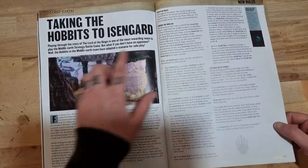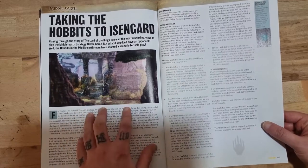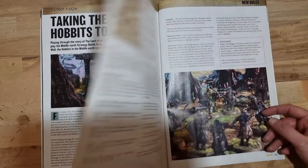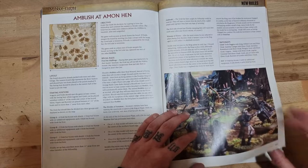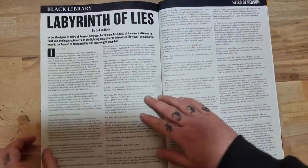There's a little scenario adapted for solo play, so if you're a Middle Earth player you can try it on your own - it's the Ambush at Amon Hen, which is quite interesting. All the rules for that are included.